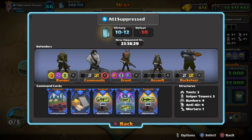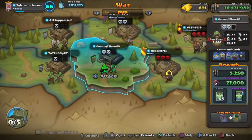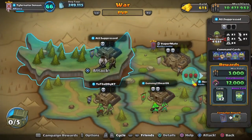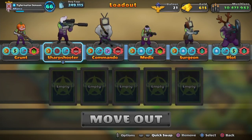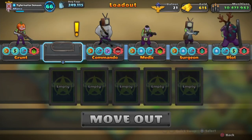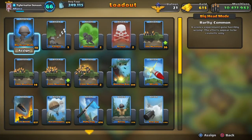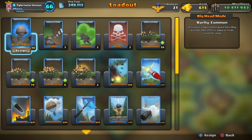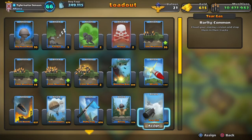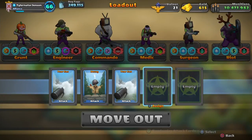First of all, check your opponents' command cards - that's the most important thing. This one is going to spawn sharpshooters and grunts, so commandos. The best option here is rangers and grunts. Now I'm going to replace my sharpshooter with the engineer - it is a must to have the engineer. Try your best to get a base that is really small and mainly spawning grunts, because grunts have the lowest health, which is what you need.